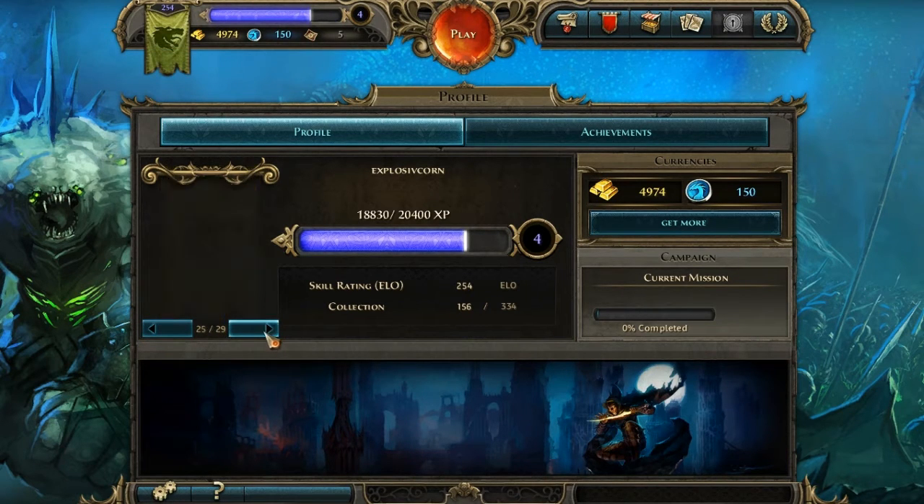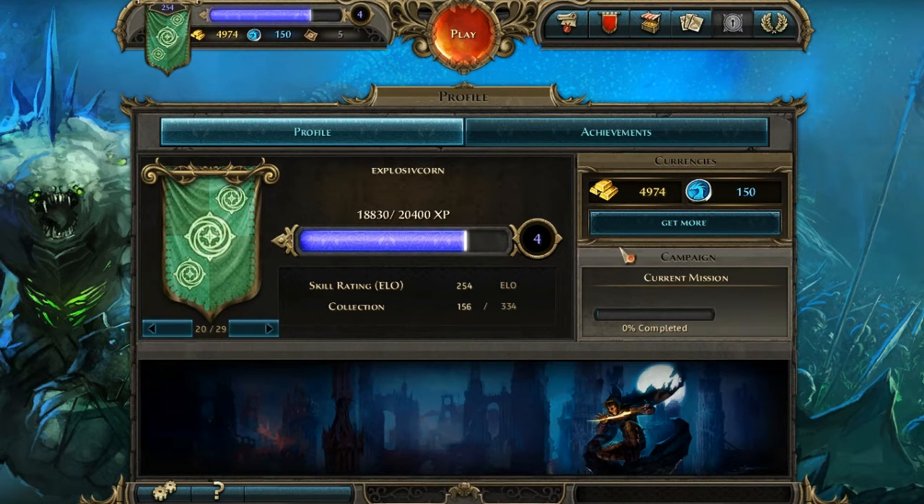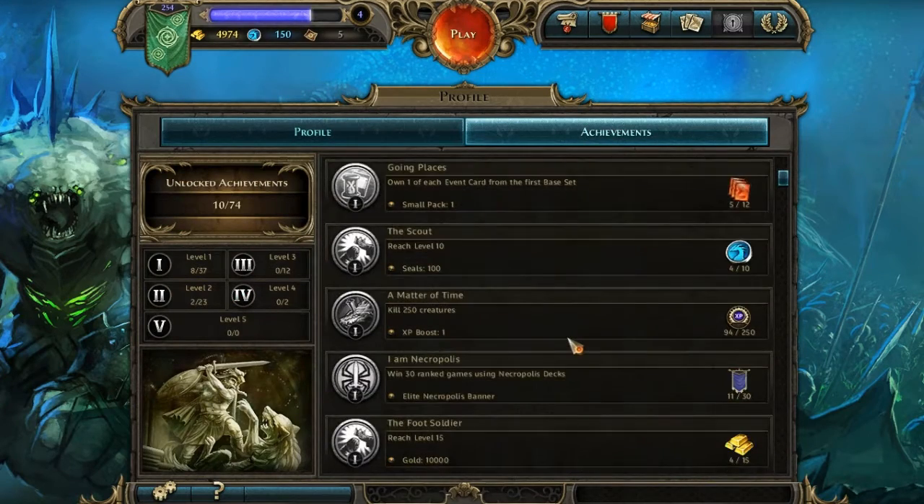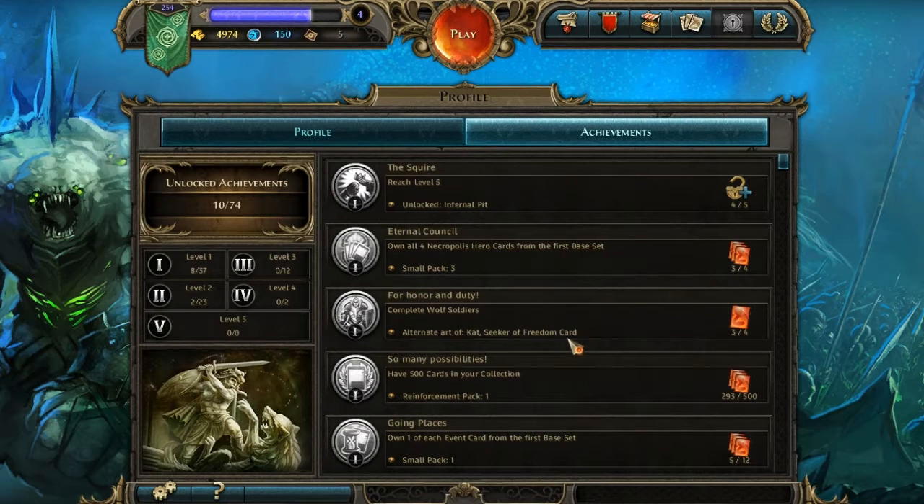The only kind of customization you really need to have is this banner that you can change around — pretty cool. And then you have achievements. Everyone loves achievements — you always need achievements in a modern game. It's cool stuff, like reach level 5, or own all four Necropolis Hero Karas from the first base set. The base set is just the original set of cards the game comes with.